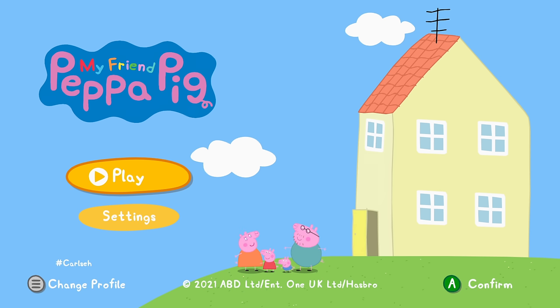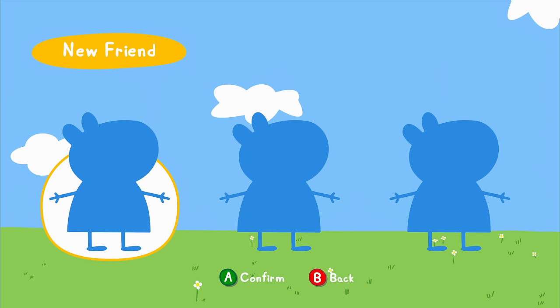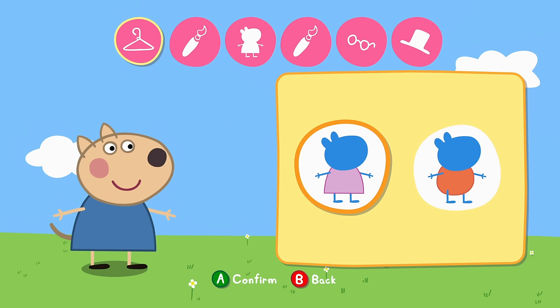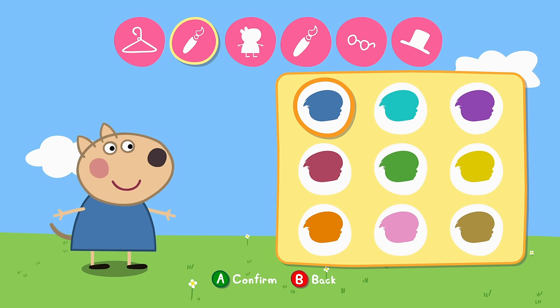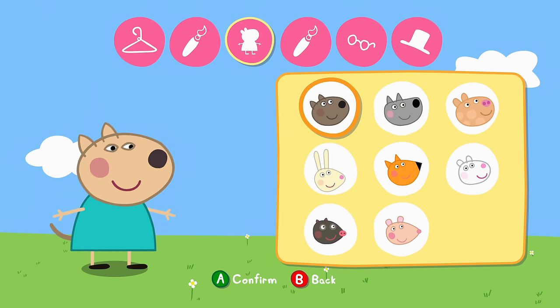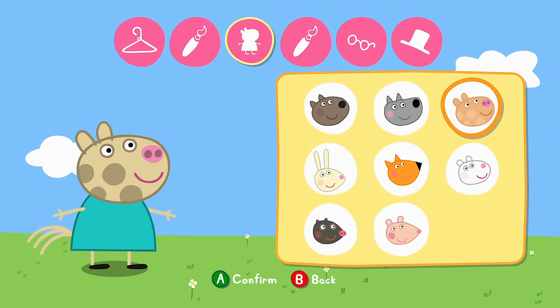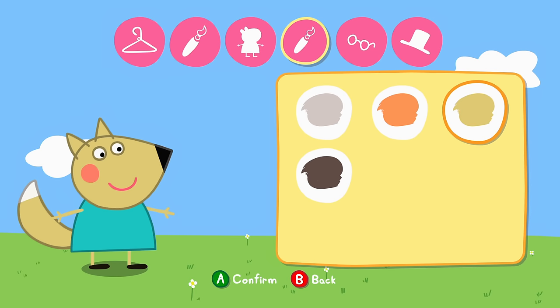We'll get right into it from the main menu — press play. You'll have to select a save slot, which you can choose any one you want, and then we'll actually have to create a character. You can be a boy or a girl, you can choose the color of your top, your glasses and your hat, and even the type of animal you are. Feel free to customize your character to suit your personality before we get started.